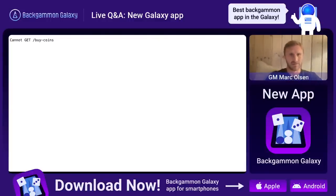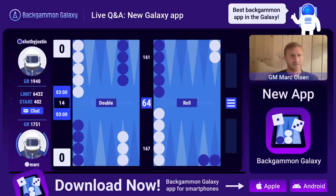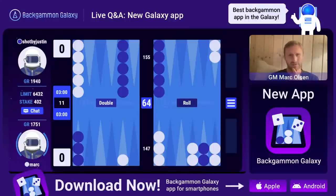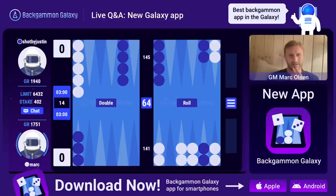My game had already started - oh, it's against Justin! Justin Noel is one of the top players in the new app - he was the first player to achieve 2000 in galaxy rating. He lost some rating here, but wow, what a win-loss record he has. The stake and limit in coin games are automatically set as a function of how many coins each player has.